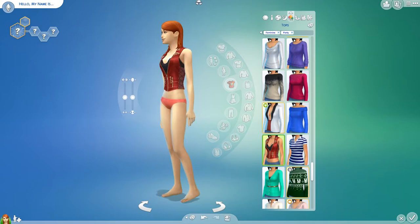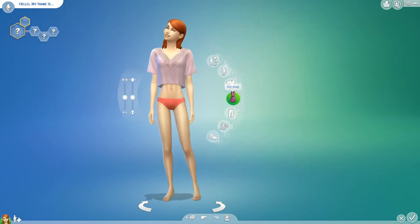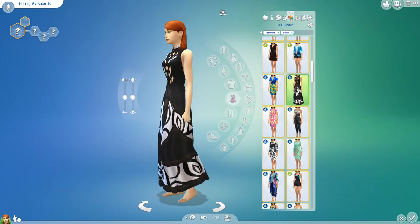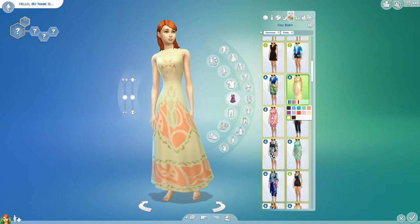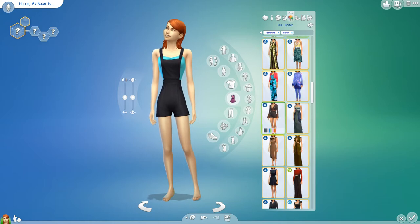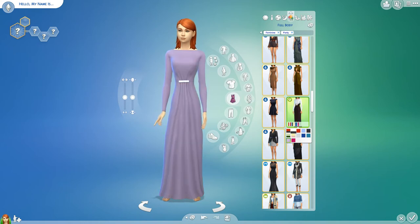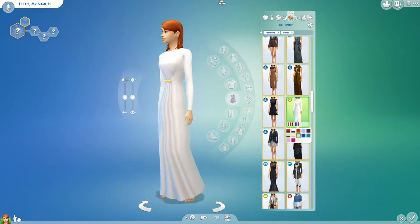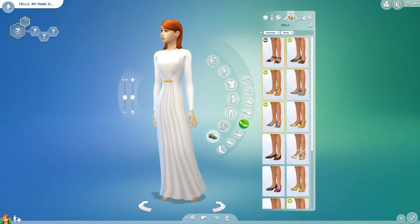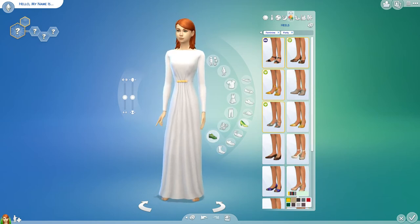Now for party wear - we could do that, or like this, or should we go for a dress since that's what some people wear to parties? Maybe a dress like this in a bright pink, or this one in white - yeah, perfect. And then I'm going to do those shoes I did for the formal wear because I really like those shoes.